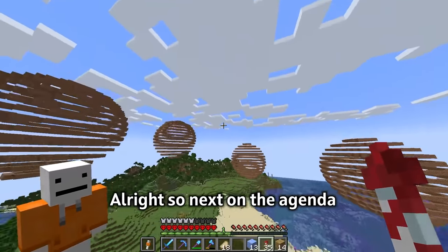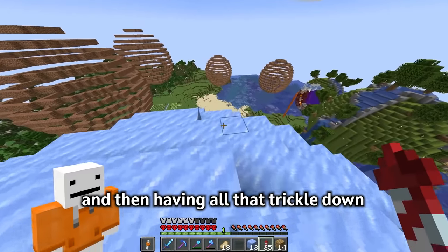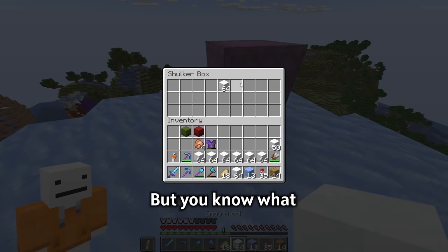Next on the agenda: add some snow to this massive ice ball. The idea I've got is putting some snow at the top and then having it trickle down like snow I guess. I don't have quite enough but we'll go with it for now.